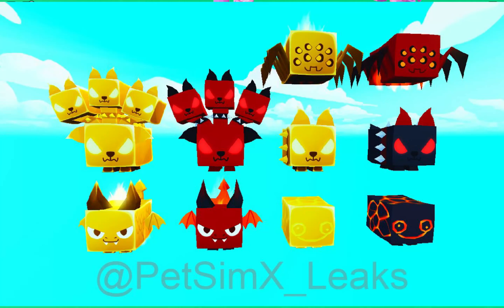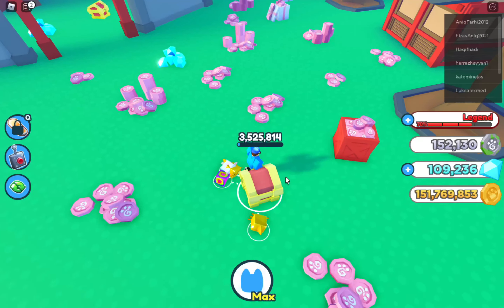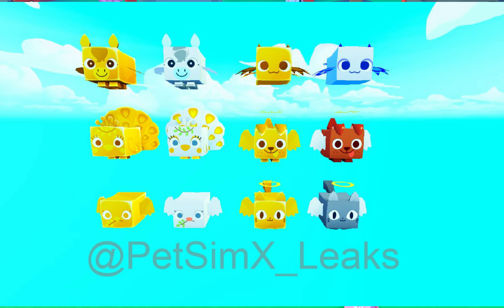We also got more pet leaks. It looks like these pets will be inside an egg called the Demon Egg. We have spiders, the demon dog I mentioned earlier, and this magma cube type of thing — it says it's a lava rock — though they can't fully confirm if it's coming yet.